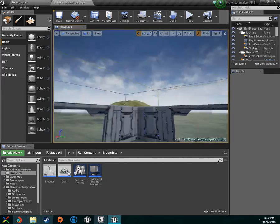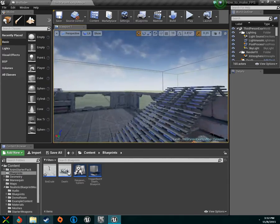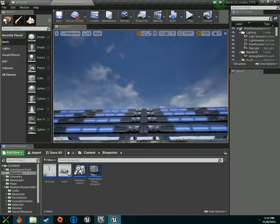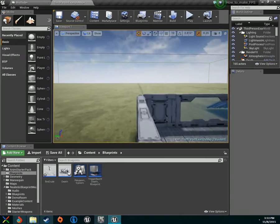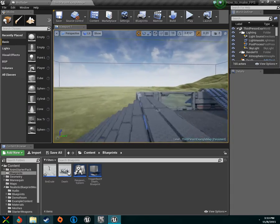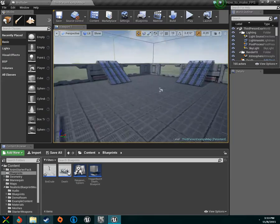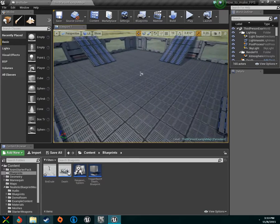We will get into interaction like opening doors, pressing buttons, picking things up, dropping things, and apparel like hats. You create a socket on your character, put a preview mesh on it similar to what we did with the rifle, and when you walk over the hat it attaches to your head. I'll cover that in an episode for about five minutes. That'll be it for the UI for now.